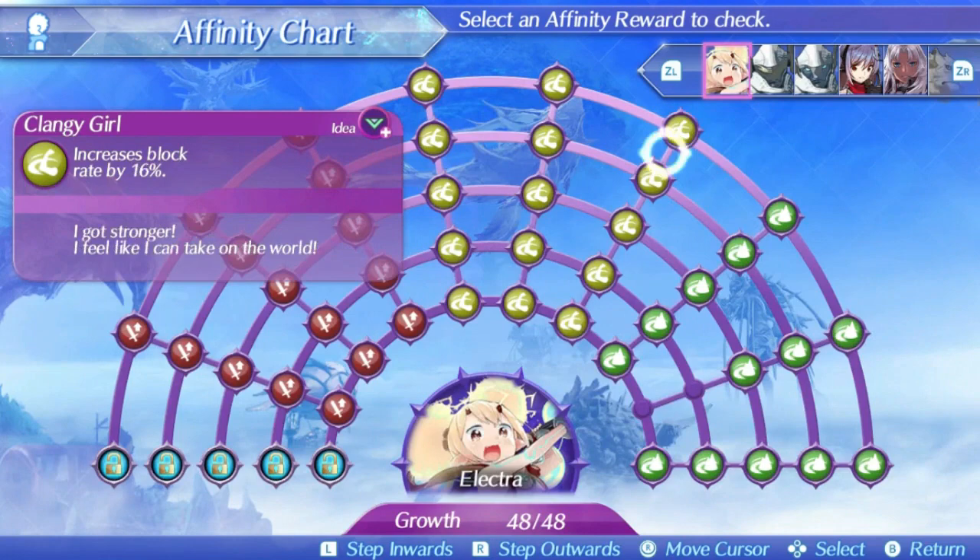Electra's second skill is Zappy Girl. This will increase her aggro every second — 5 at level 1, rising up to 30 at level 5. This skill is terrible. Aggro in this game is separated into two categories: damage aggro, which is your damage dealt divided by 2, and arts aggro. Consider that many offensive blades can get into hundreds of thousands of damage on arts, adding 50,000 aggro each. A value of 30 aggro every second is nothing. Aggro depletes at 75 per second, so you're just losing it at a slightly slower rate. It is an awful skill.